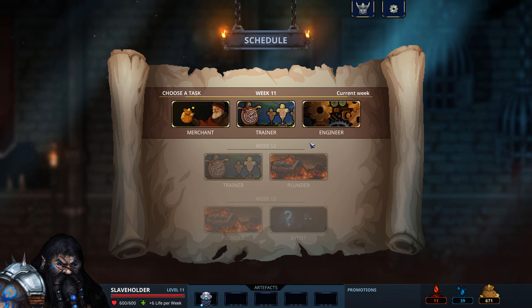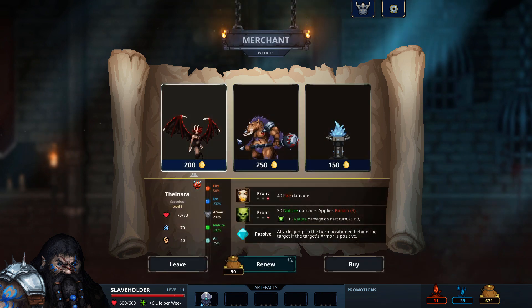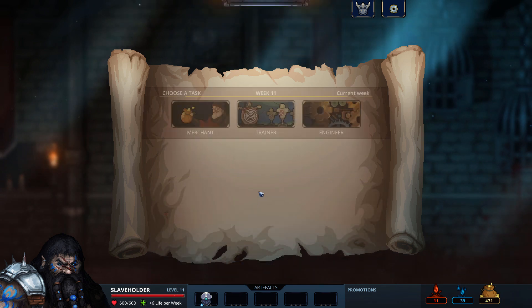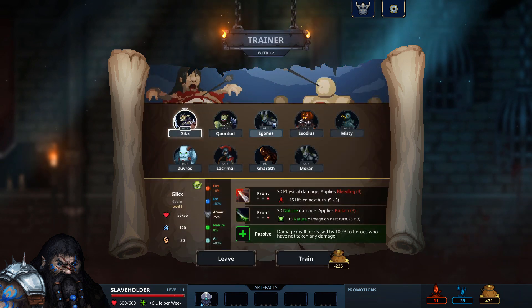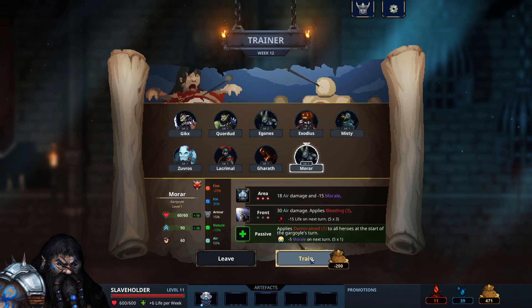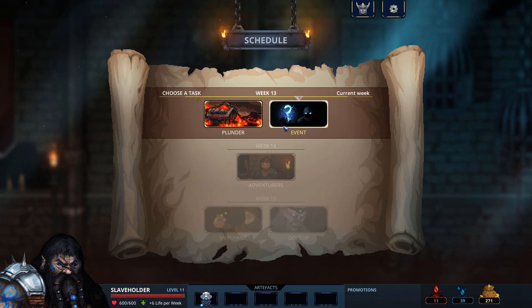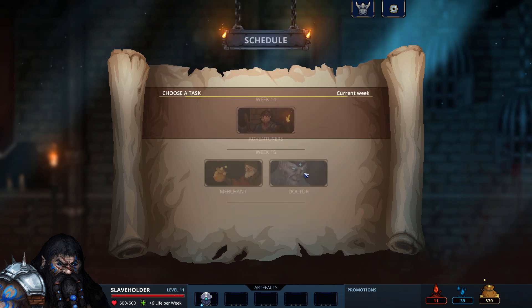I've got a choice of merchant or trainer. I'll go for the merchant to see what he's got available. Nothing I'll go for — renew. There we go. Do I like the gargoyles? They are by far my favourite monster. I'm at nine out of twelve. I think I'll go for an event. Yeah — three hundred bucks, thanks.